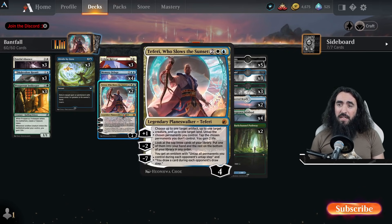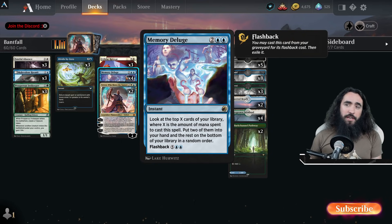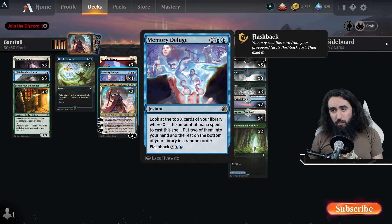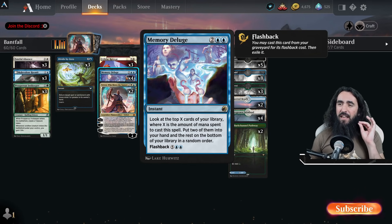And we have the Teferi who slows the sunset. With Memory Deluge, you look at the top X cards of your library — four the first time and later seven — then put two of them into your hand. It has flashback. It is freaking delicious.